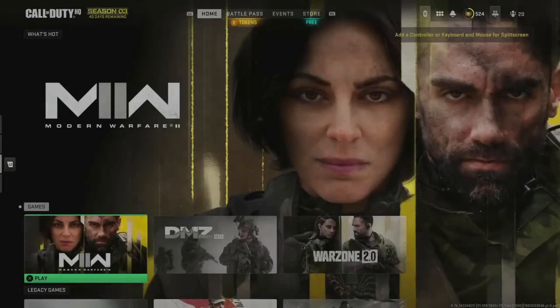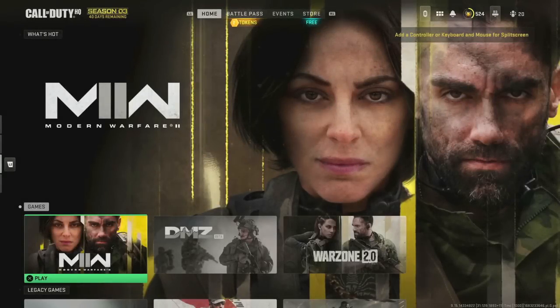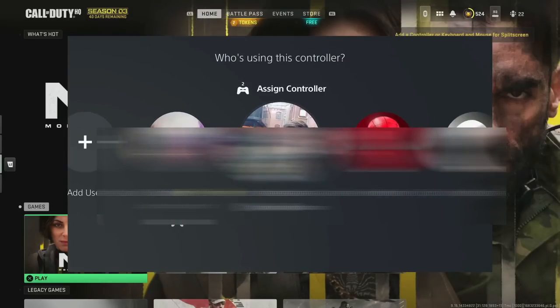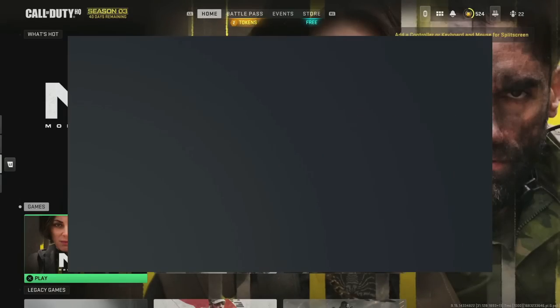With controller one, sign into the dummy account and come to this screen. With controller two, log into the account that has the stuff you want to dupe over. Then press X to log the second account into Modern Warfare.